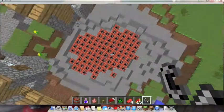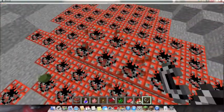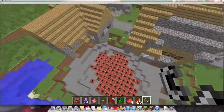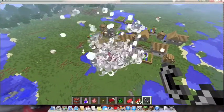Here we have the prequel to the huge explosion. We have this hole next to a lovely village and I filled it up with a very large amount of TNT, so I'm setting it off and flying away.